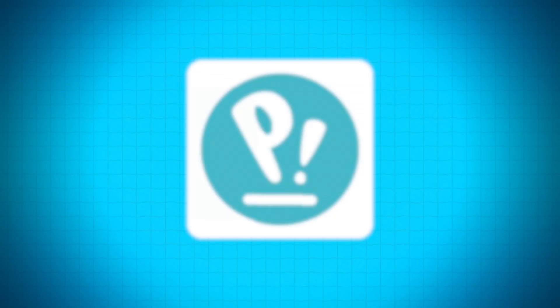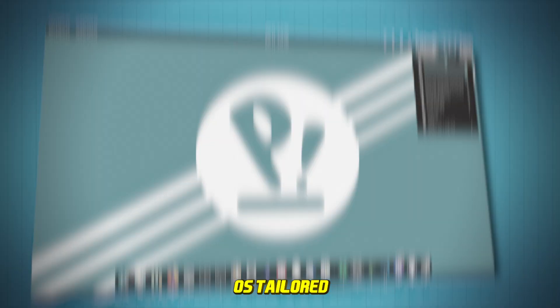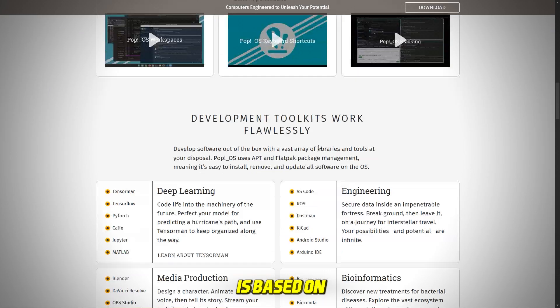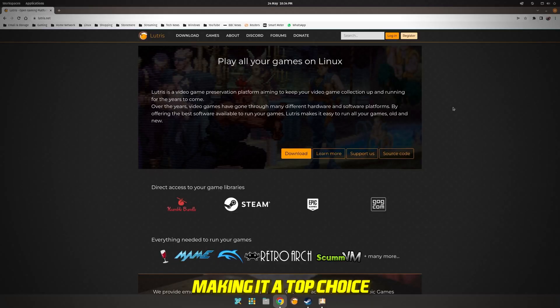Number 5: Pop_OS. Starting off at number 5, we have Pop_OS. Tailored for a smooth gaming experience, Pop_OS is based on Ubuntu and comes with a separate NVIDIA ISO, making it a top choice for those with NVIDIA graphics cards.